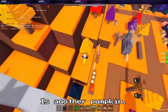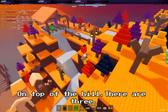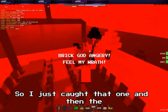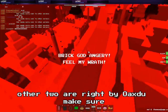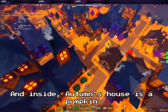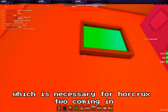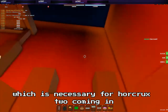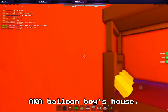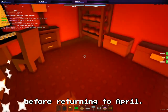Right over here by the bottom of the hill is another pumpkin — make sure you click it too. On top of the hill, there are three pumpkins. One of them is nearby, so I just clicked that one, and the other two are right by Oaksdew — make sure you click those as well. Inside Autumn's house is a pumpkin, which is necessary for Horcrux 2 coming in a later video. The last one is in Bob's house, a.k.a. Balloon Boy's house — make sure you click that pumpkin as well before returning to April.